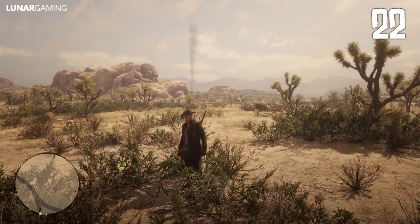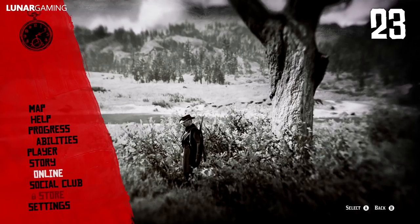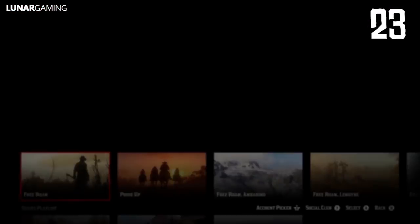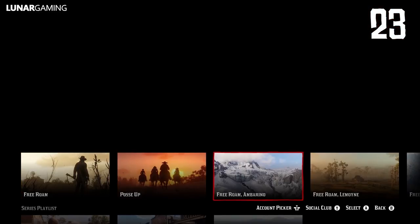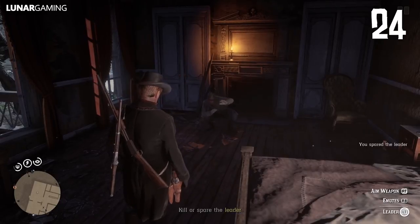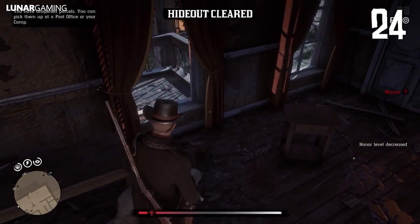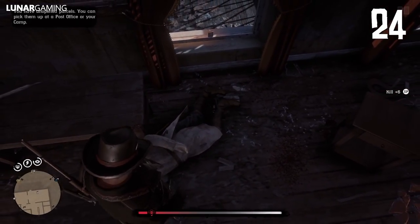Hideouts can spawn all over the map and appear randomly. In online, gang hideouts can be spotted from far away by the smoke at their camp. Treasure maps are dropped from leaders or gang members during hideouts. They can also randomly drop from enemies who ambush you on the road, so make sure to loot everyone.